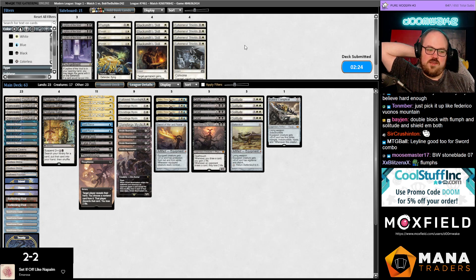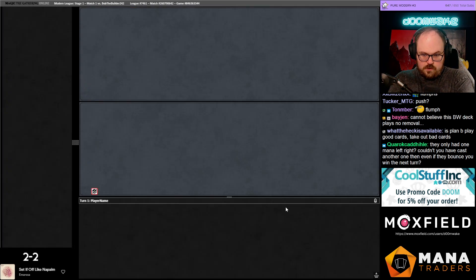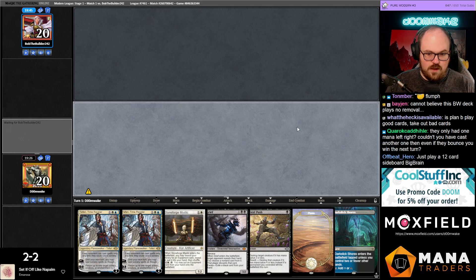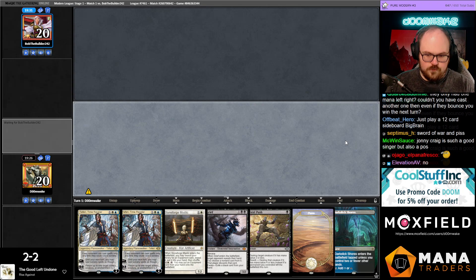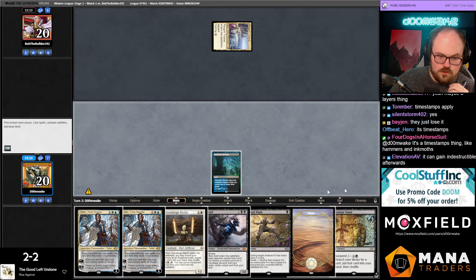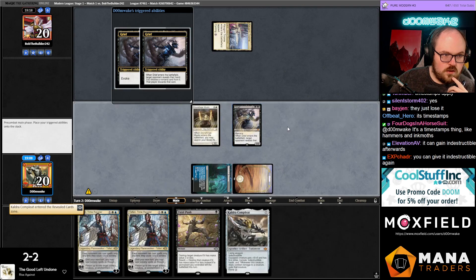We're just never comboing in this matchup, I think. Spell Pierce is kind of bad — they have a lot of creatures. They have enough mana to activate Shadowspear, and Shadowspear is lingering. I think the way Shadowspear works is if they activate Shadowspear, even if I have Ephemerate-Shields, after they activate it I think the creature still doesn't have indestructible — it's a timestamps thing. Okay, I'm just gonna yolo it. I should grief-pitch Profane Tutor before getting the Kaldra.